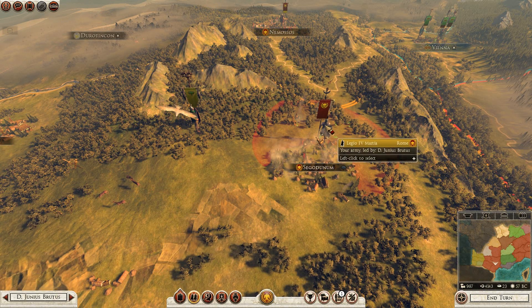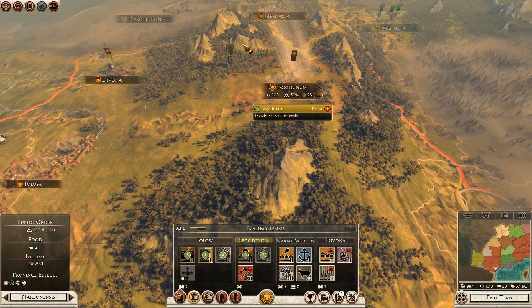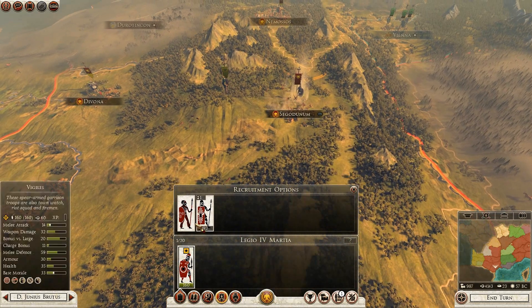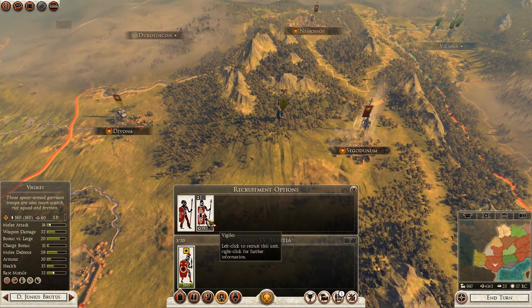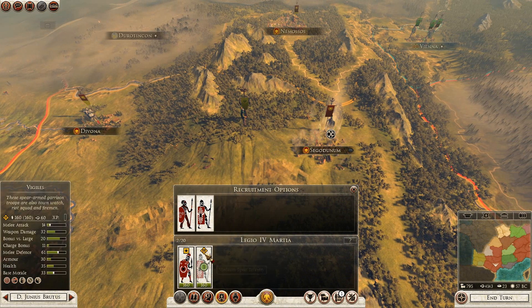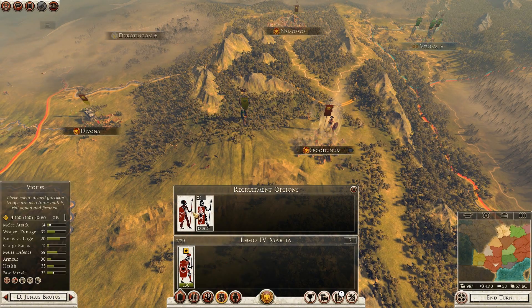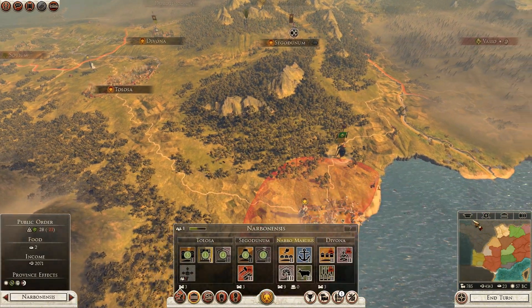It's nice to have a general there anyway in order to defend that area. I may as well get some Vigilers in there as well, even though they are pretty weak. Actually, you may as well just have some levy freeman because at least they have a charge bonus - yeah okay, we'll go with some levy freeman with that army, that's probably a little bit better.